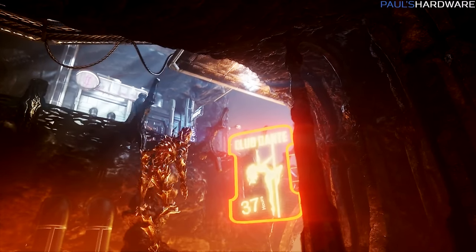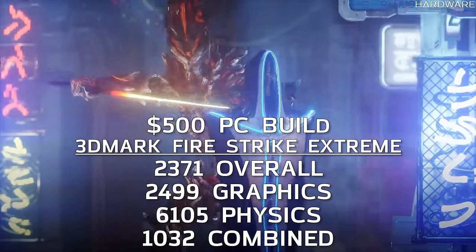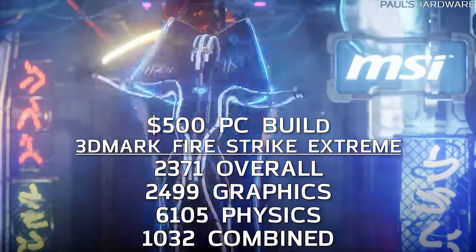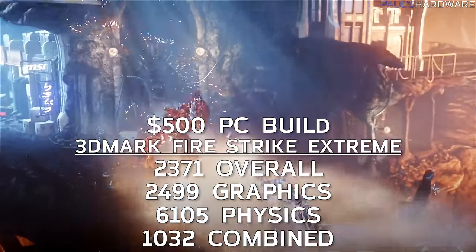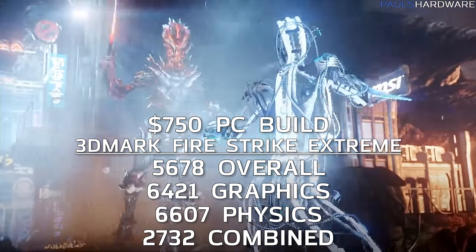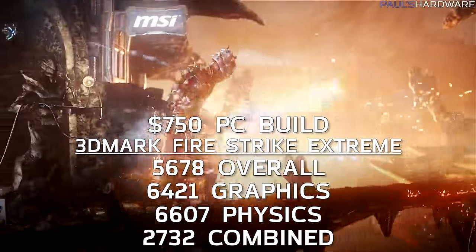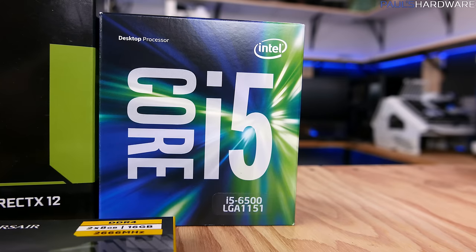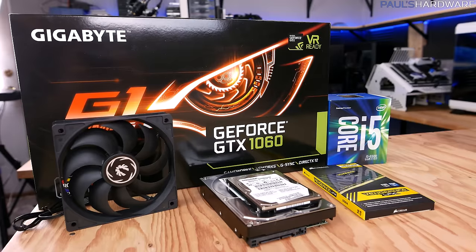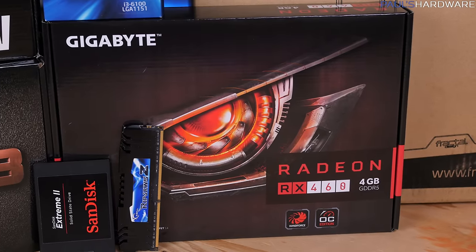The $500 build scored 2371 overall, 2499 on graphics, 6105 on physics, and 1032 on the combined test. Upgraded to the $750 build, we have 5678 overall, 6421 on graphics, 6607 on physics, and 2732 combined. That's a pretty big jump, especially on overall and combined scores — the impact of jumping from a dual-core to a quad-core processor and from the entry-level RX 460 to a $250-range graphics card.